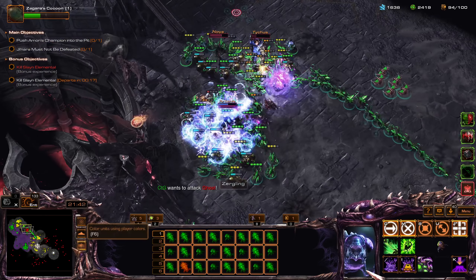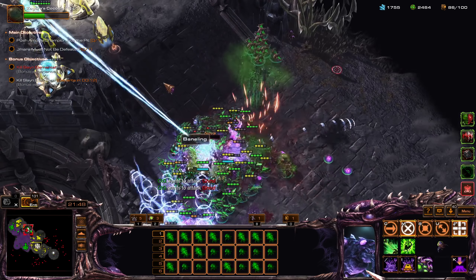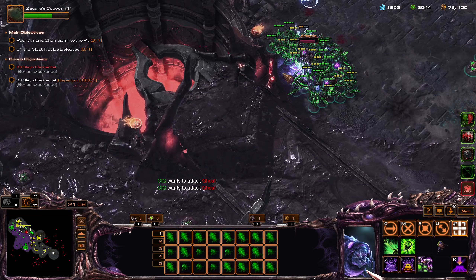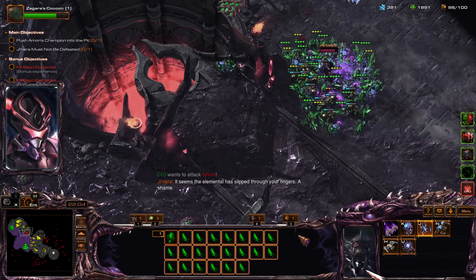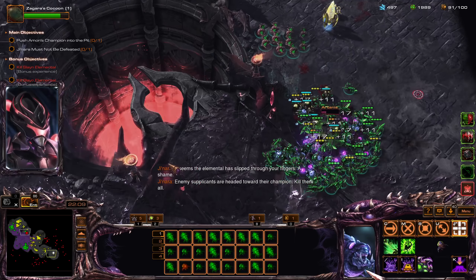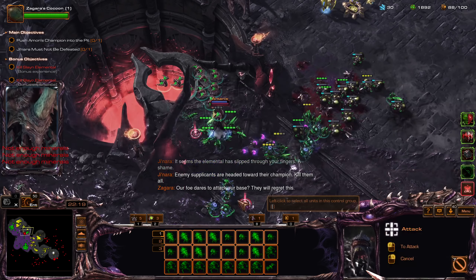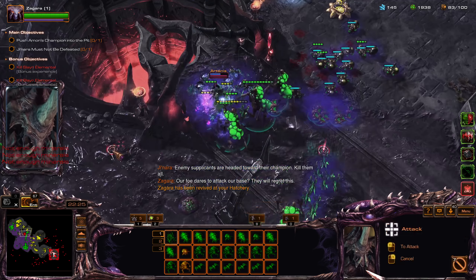There's another Ghost — Ghost here. It seems the elemental has slipped through my fingers guys, slipped through my fingers. Enemy supplicants are headed toward their champion. Frenzy — just burst down Arty Fartie.